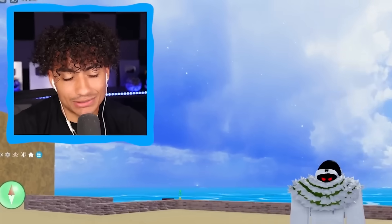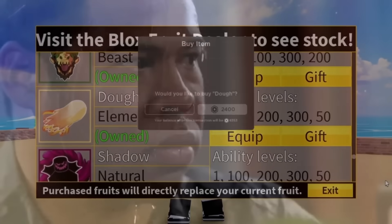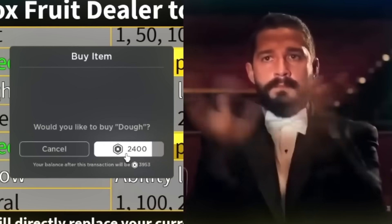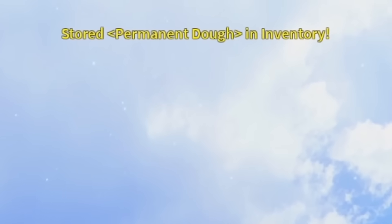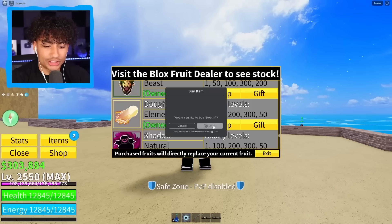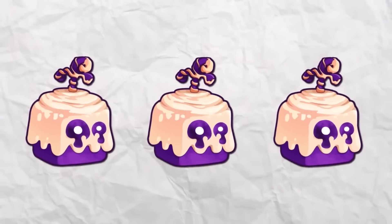It's time for my least favorite part — this is where we spend a lot of Robux. It's time to buy our first permanent dough fruit. 2,400 Robux about to go down. Boom! Permanent dough fruit has officially been bought. Wait, can I buy another one? I can! We're buying a second one. We have another permanent dough fruit. We're just going to buy another one — all the Robux are going down the drain. We just bought three permanent dough fruits.